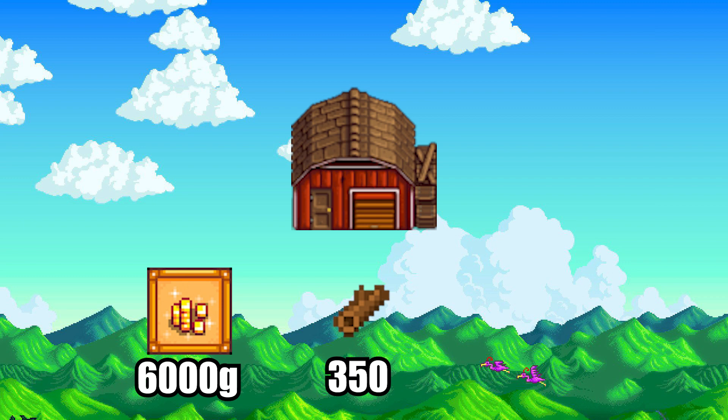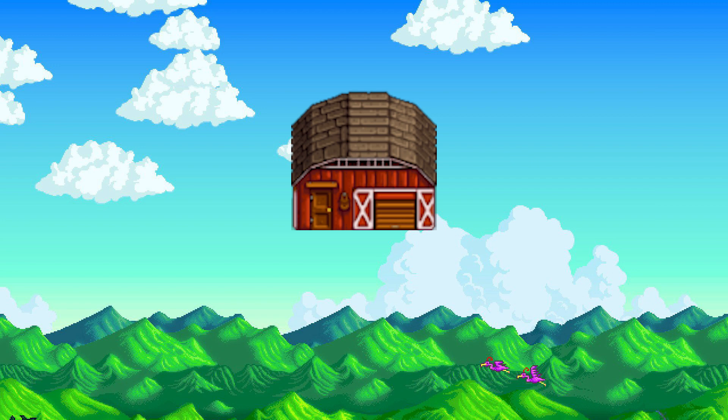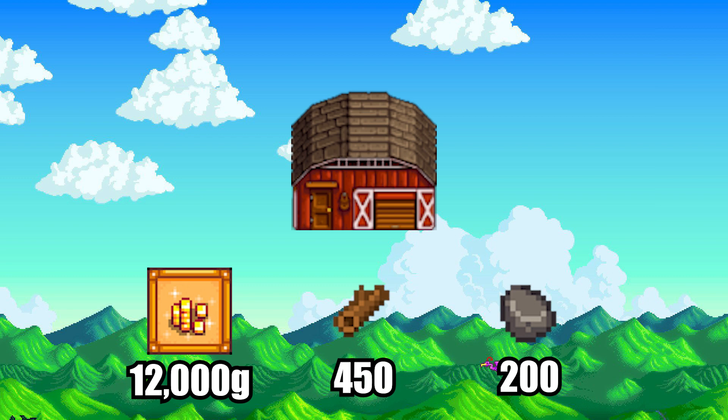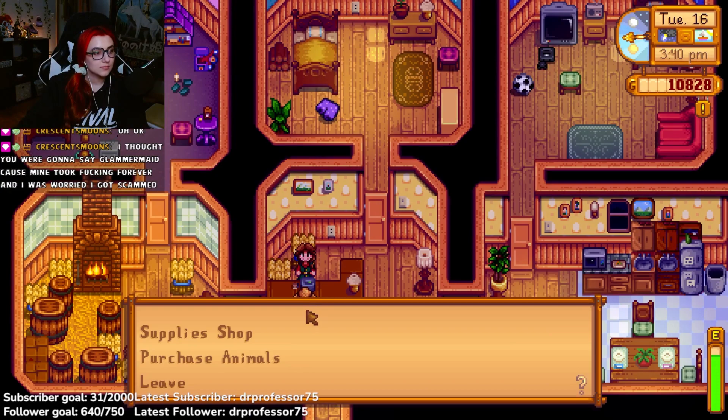For starters, you will need a barn. To build a barn you will need 6,000 gold, 350 wood, and 150 stone. This barn will hold only cows and ostriches, which you can get later in the game. If you would like goats, you will have to upgrade your barn. To upgrade to the big barn you will need 12,000 gold, 450 wood, and 200 stone. A big barn will hold cows, goats, and ostriches.